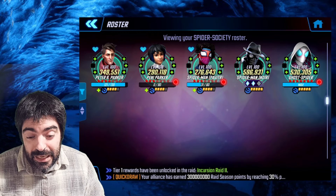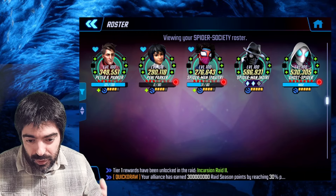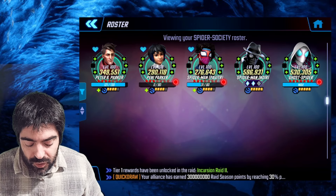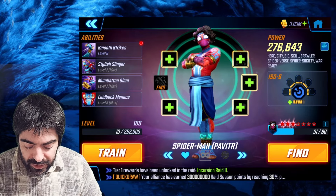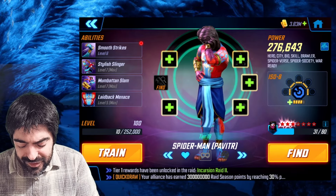All of these characters have iso-weight at level four. These characters are going to be used on raids. You could use iso-weight level five on them if you don't have the gold to level them up, or if you're missing a yellow star on Pavitre or something like that. But this is going to be the baseline for this team.